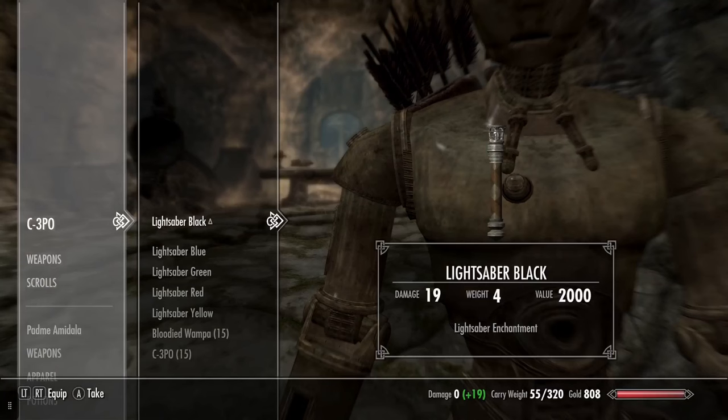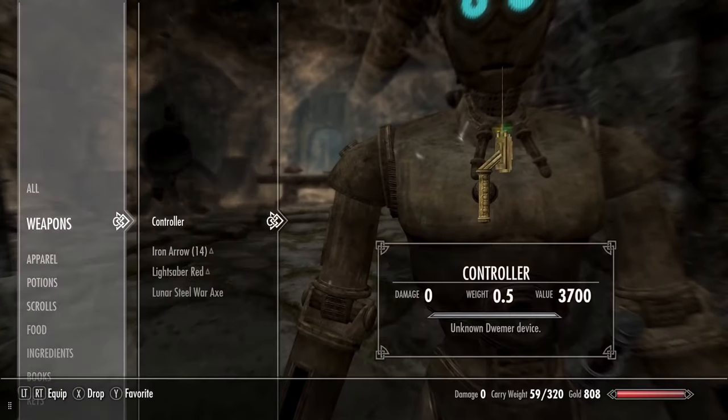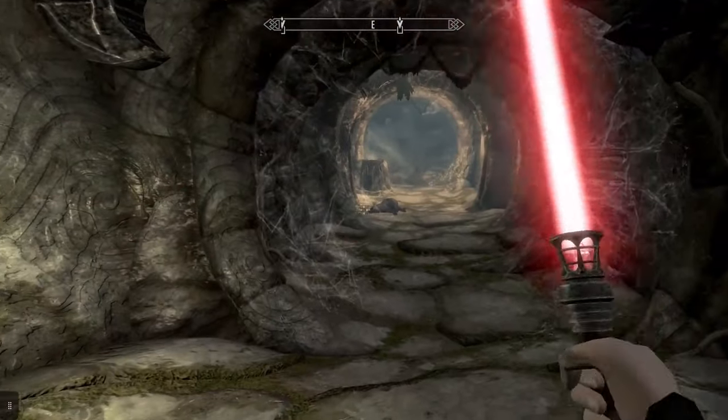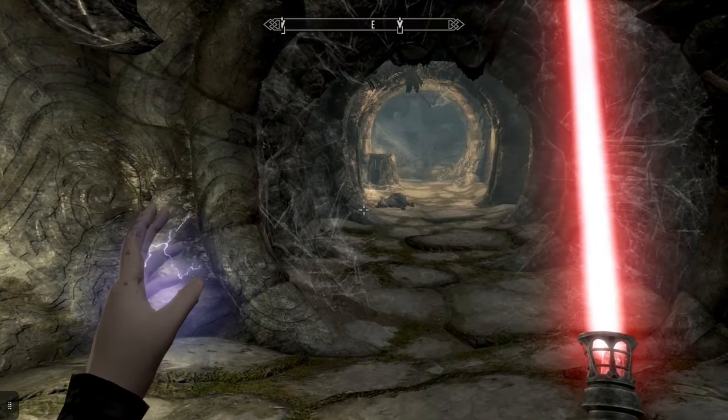I'm trying to think of what lightsaber I want. The black one would just kind of be the Darksaber, wouldn't it? But I already have a mod for the Darksaber and I just don't know where it's at. You know what? Let's do red. I'm so excited. Lightsaber in one hand and force lightning in the other.